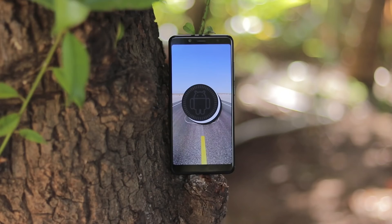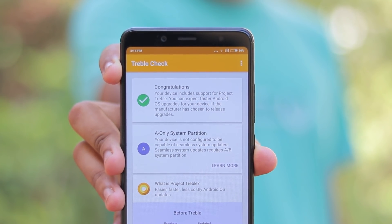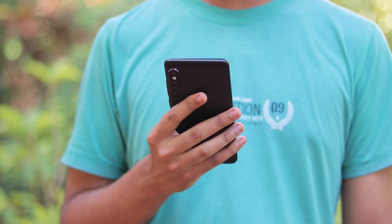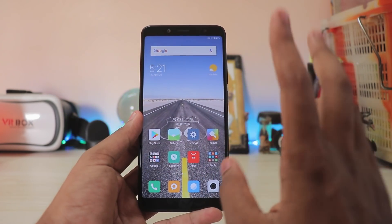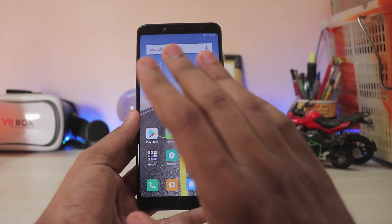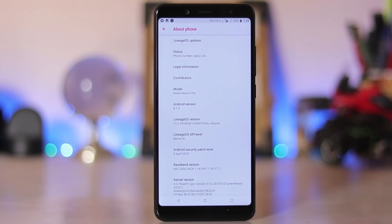Performance is pretty much the same as Nougat — synthetic benchmarks show no improvement at all. In other news, Treble support finally makes its way onto an official Xiaomi phone. We've seen this unofficially on the Mi 6, Redmi Note 4, and Redmi Note 5, and those work much better. I still haven't successfully booted a Treble image on my Note 5 Pro — the process is just hectic, even unlocking this phone was a headache — but we still have it, which is a huge thing for Xiaomi.